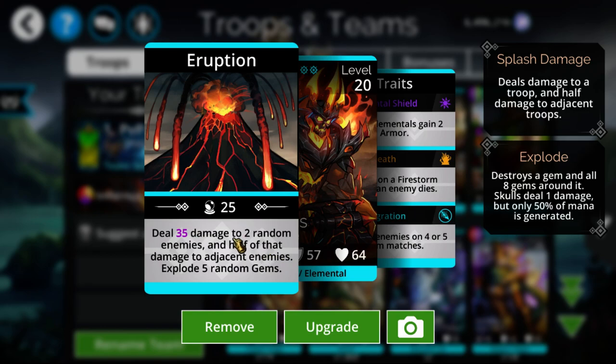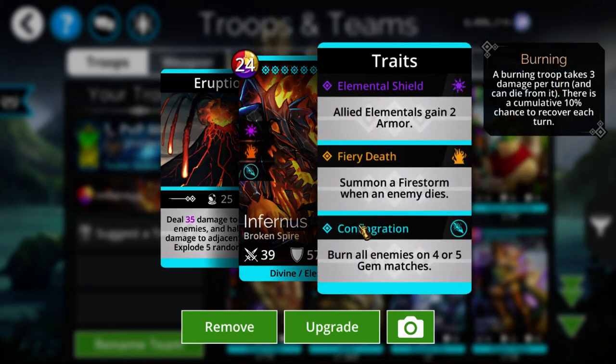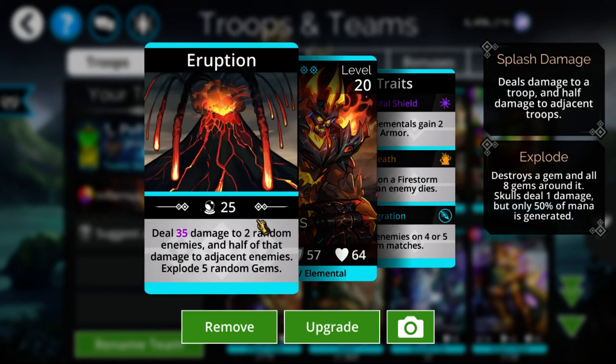Infernus hits the main target plus two adjacent troops, so he spreads damage past barriers partially. He's basically the only troop in the game with the triple combination of a storm, a board clear, and concentrated damage, meaning you get two-troop value in one slot without needing a separate troop just for a storm or board clear. On top of that, he has the best burn in the game — burn all enemies on 4x and 5x matches — giving roughly 12 free damage per turn.